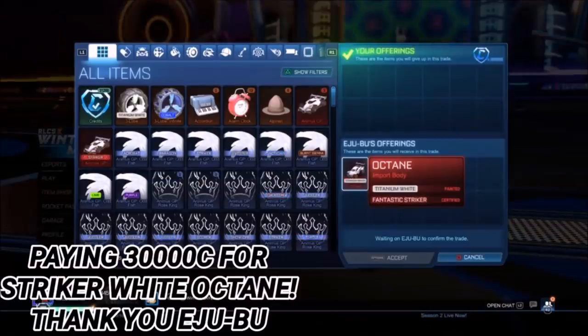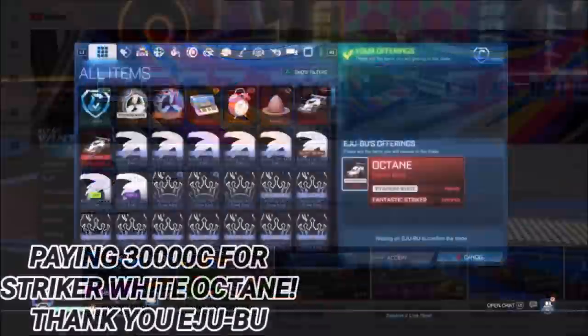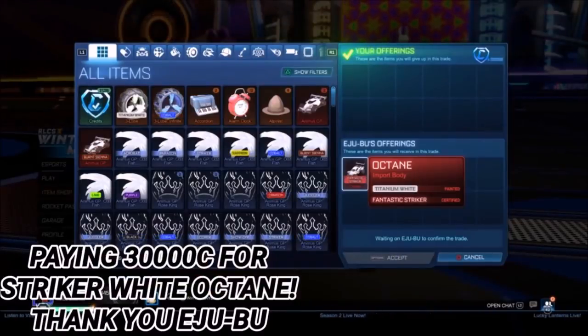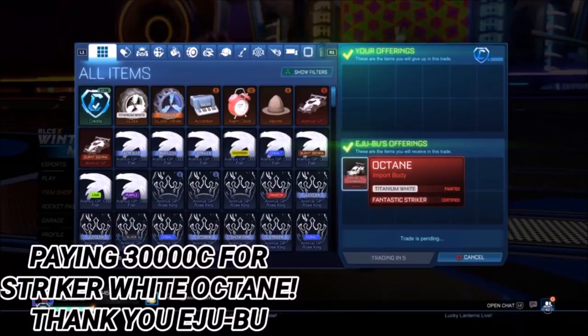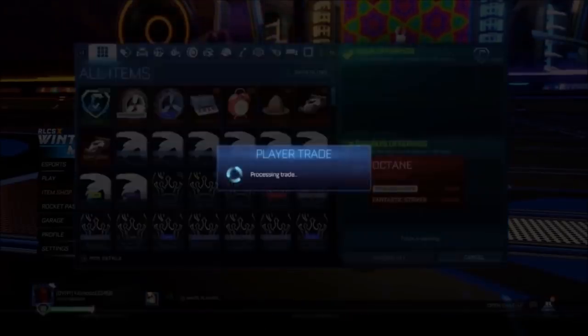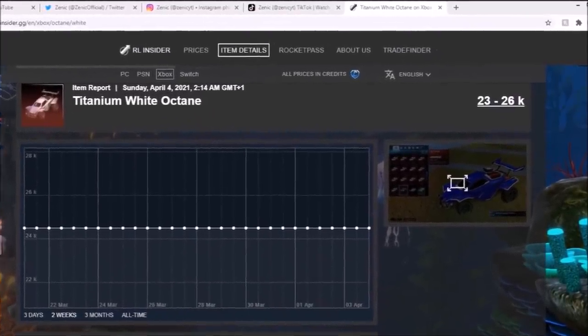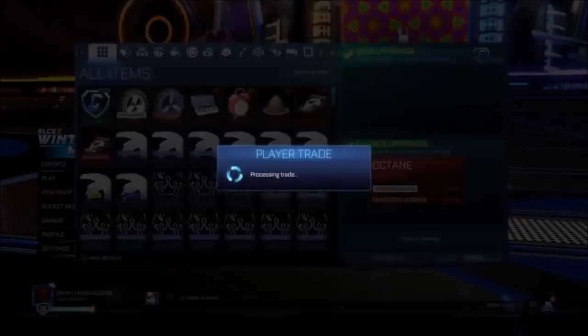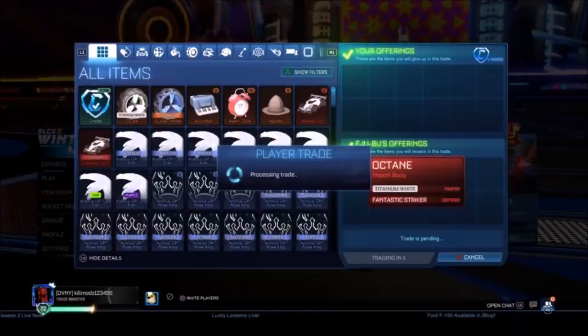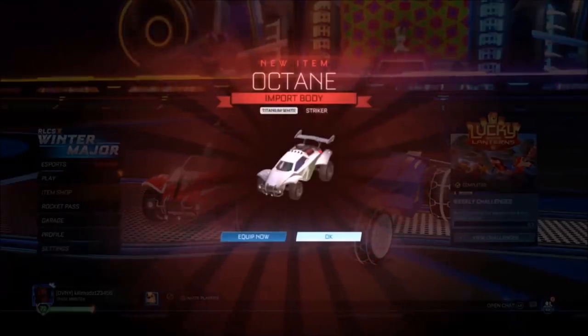At number seven, we've got D's Nuts Gamer — an absolute legend in the scene. He gets himself a Striker Titanium White Octane from a friend of mine, EJUBU, who's been popping off on Twitch. He sold him a Striker Titanium White Octane for 30k — on the spreadsheet it's going for about 23k, but Striker normally goes for about 40k for the White Octane. So there's a bit of profit in the long run, but they're good friends, so I'm sure they don't mind.